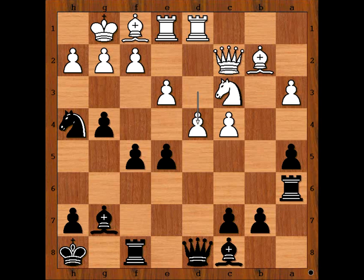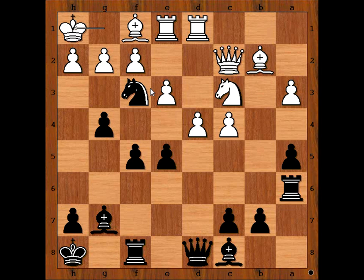Did you pause? What did you find? Perhaps queen to e8 is not bad, maybe queen to g5 — is that good? But Lebron found one very, very interesting move: knight to f3. What is going on? The f3 square is defended by the pawn, so pawn takes knight. What happens if king goes to h1? Perhaps the first move that comes to mind is knight takes rook, but there is a better move.